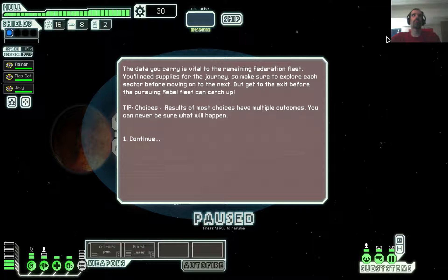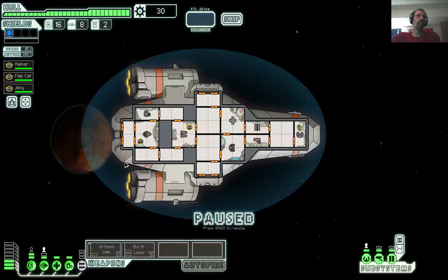We're going to head out. The data you carry is vital to the remaining Federation fleet. You'll need supplies for the journey, so make sure to explore each sector before moving on to the next. But get to the next before the pursuing Rebel fleet can catch up. We have viable information in our data banks and we need to rush to safety.